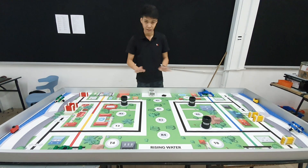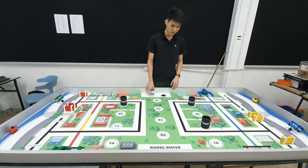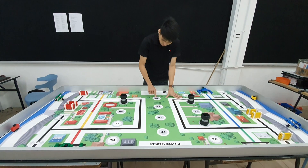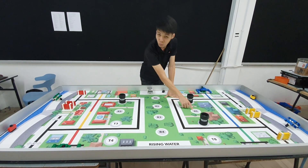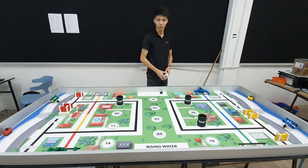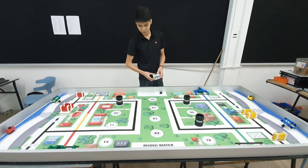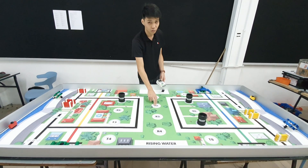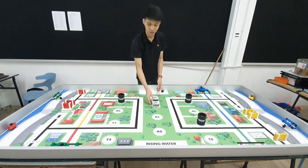All starting positions — R1, R2, R3, R4, R5, R6 — are randomly selected every round as well. For example, if the judge chooses R2 to start, your robot should cover the whole R2 area.